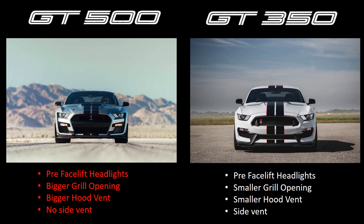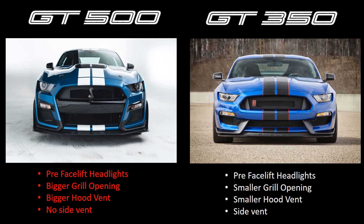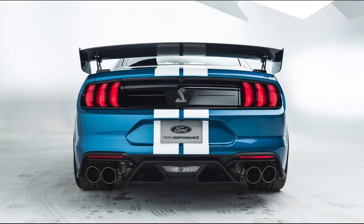Now moving to the exterior differences between these two cars. First and foremost, we're glad to say that both models have the pre-facelift headlights from the Mustang. The new headlights aren't terrible, but we much prefer the pre-facelift headlights, so we're glad that Ford kept the pre-facelift on both Shelby GT models. The differentiator out back is that the 500 gets the new tail lamps of the facelifted Mustang. We think those look cool and we wish the GT350 had them.